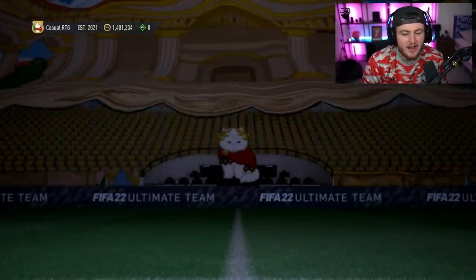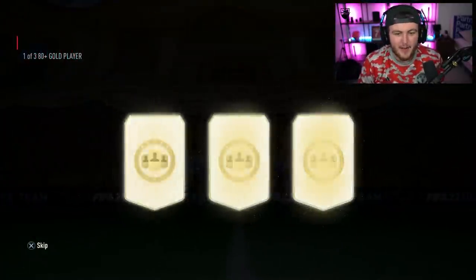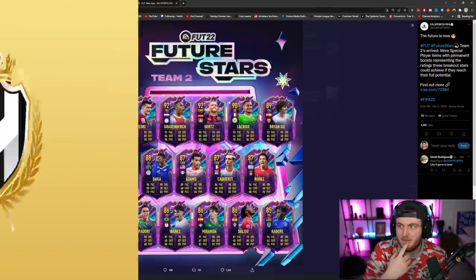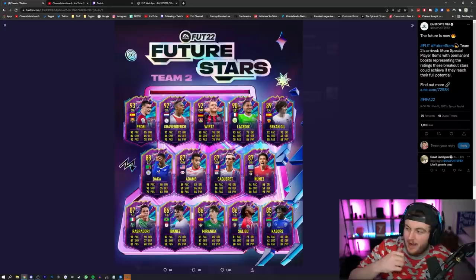I'm going to open up my 85 times 10, but before that I've got to open up 30 player picks. That Pedri looks insane. If you haven't seen the team, the lineup looks absolutely insane — you've got Lacroix, Pedri, Gravenberge, Vertz. There are some insane cards there.